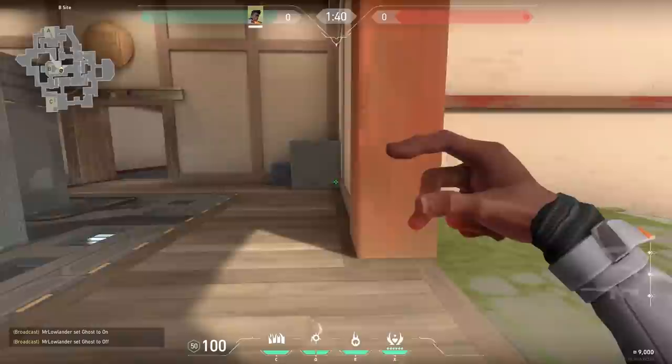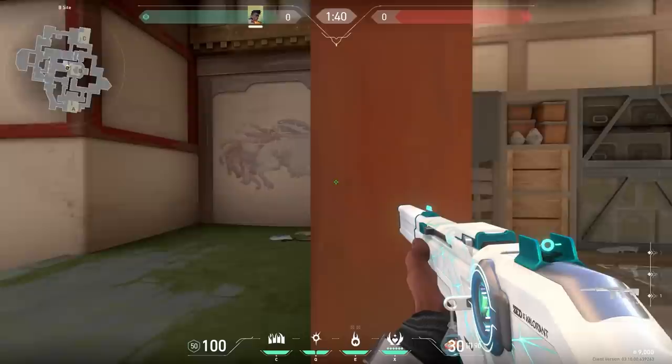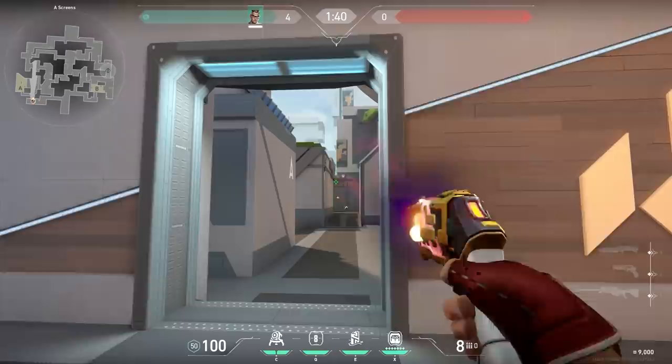If you want to flash around a corner with Phoenix, don't stand directly against the corner. If you do that and peek, you'll be walking behind your flashbang and will most likely flash yourself — like you see in the background. Instead, stand diagonal of the corner. Now your flash will land behind the wall and not in your face. Very good.